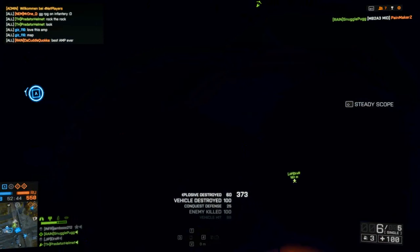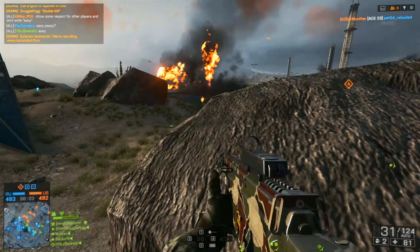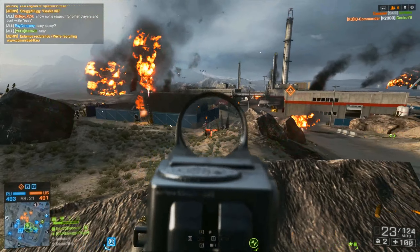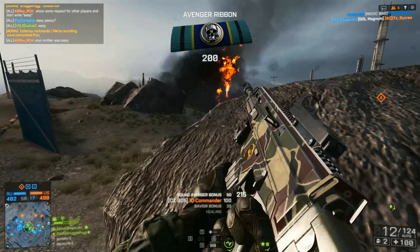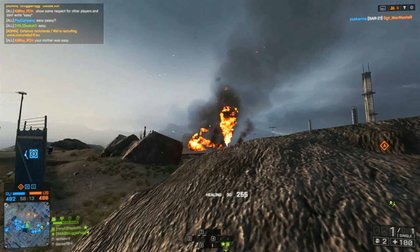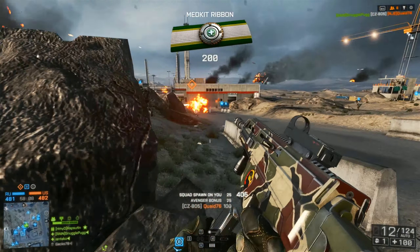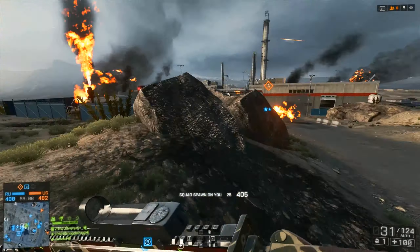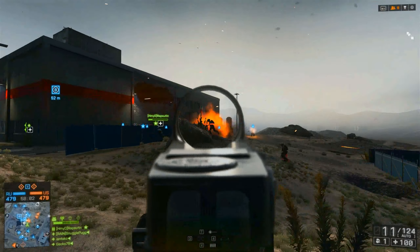Caspian Border returns in Battlefield 4 with yet another tower, this time placed conveniently in the center of the map at the C flag on Conquest Large. You can bring down the tower itself, and there is actually an efficient way to get on top of it and clear it out via an elevator and a few sets of ladders. This map has a new look to it — sort of a dead grassy plain feeling — and it makes me personally feel like I'm in a proper warzone.